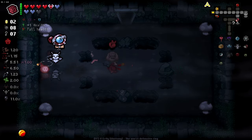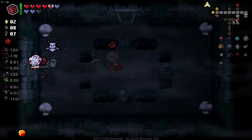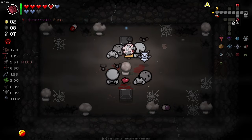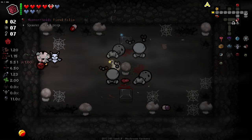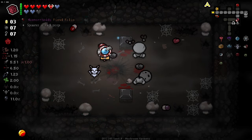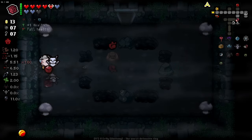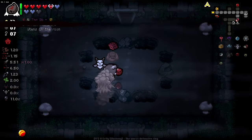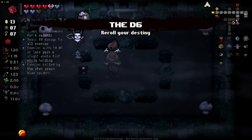I'm tempted by re-rolling it, because I don't really need the red heart. So let's do that. And we get an active item - it's not a bad active item. We've got Spider Baby through that as well - wasn't expecting that. Do we have any way to charge our active? I think if we do the rest of these rooms we can get a charge off.